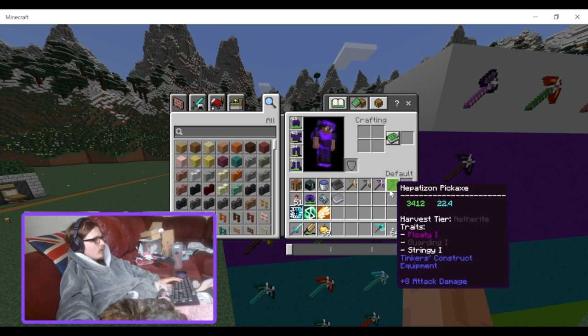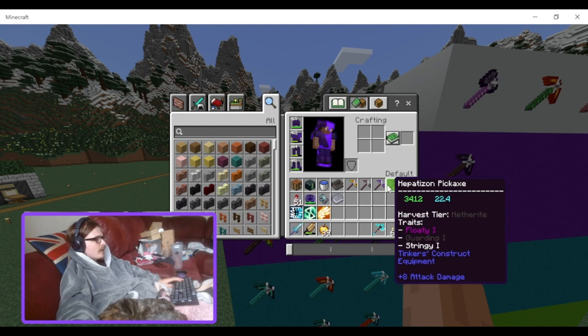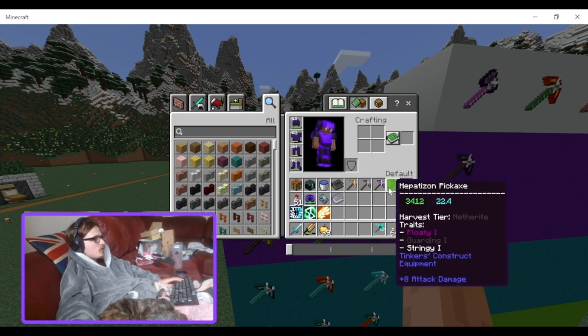Then you have the material I really struggle naming — hepatizon — on the pickaxe: 3,412 durability and 22.4 mining speed. It's as fast as a netherite pickaxe but has less durability than everything else on this list, so I don't really want to use this over anything else.